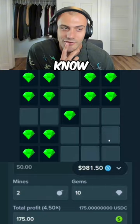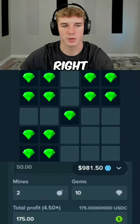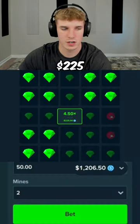You want to do this one? I don't know, that's kind of a lot. We have two mines in here, we have to look out. So should we just cash it out? Yeah, all right, we'll take it. Look at that — $225 for $50!